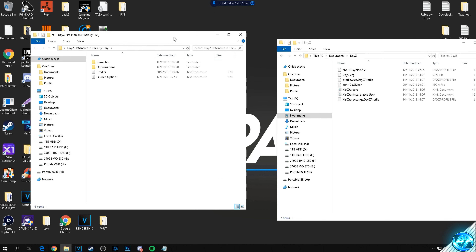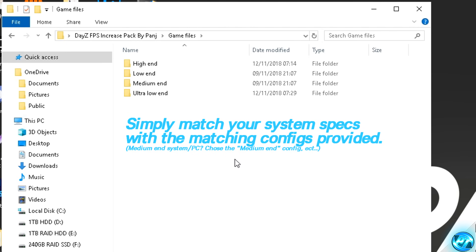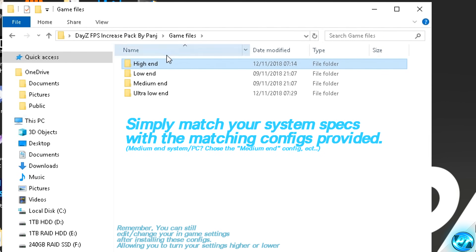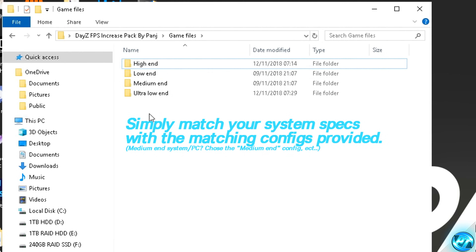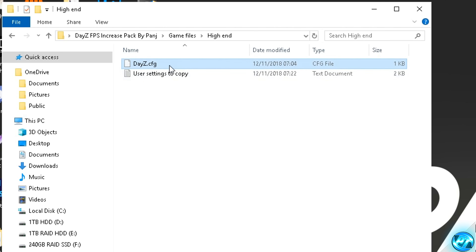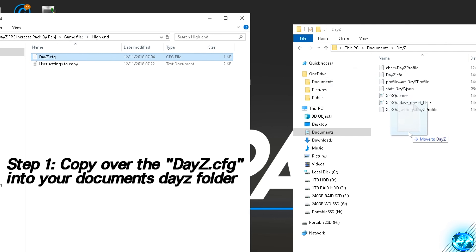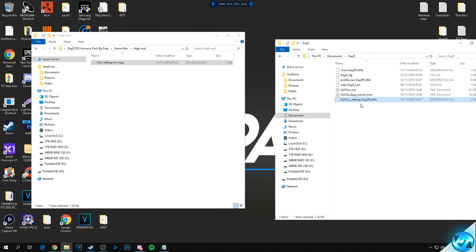Navigate back into the FPS increase pack, go into the Game Files folder, and select the config that matches your system specs — high end, medium end, low, or ultra low end. For me that's high end. Inside you'll find a dayz.cfg and a 'user settings to copy' text file. Drag the dayz.cfg over into your Documents DayZ folder and replace the existing file. Then open a blank Notepad, navigate back to your Documents DayZ folder, and drag your [username].settings.dayzprofile file into the Notepad.